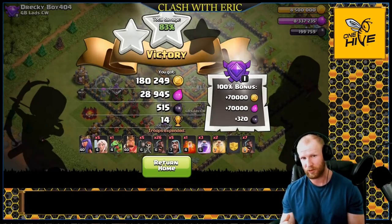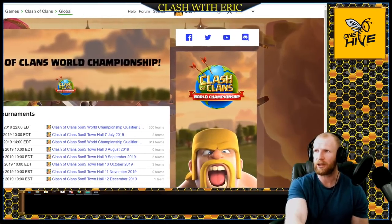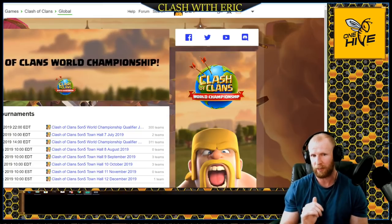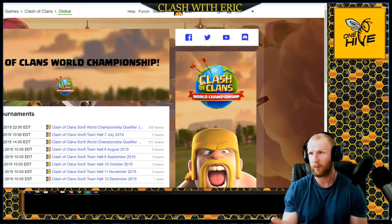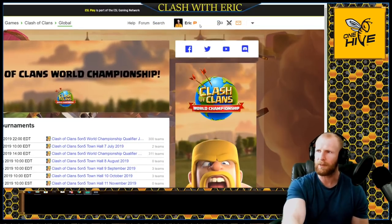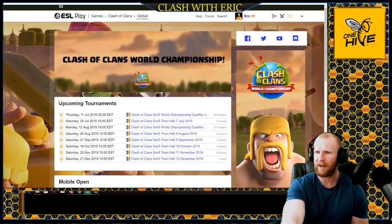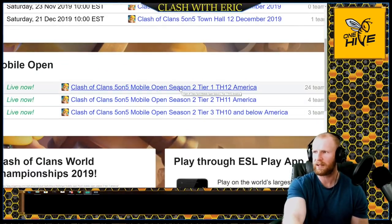I'll personally be playing Town Hall 12 in the Mobile Open. Let's go back to the ESL website to show you how to sign up. I highly recommend three things: join the Mobile Open Discord channel, join my own Discord channel - both links in the description. If you need help finding a team, I'll have resources there to help you find one or be assigned with random players who also want to compete. Then go to the top corner of the website and sign in or create an account.